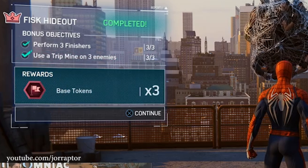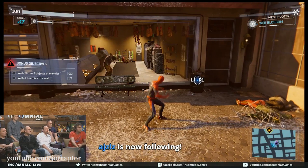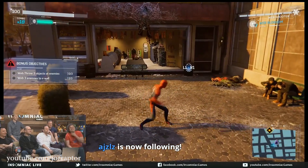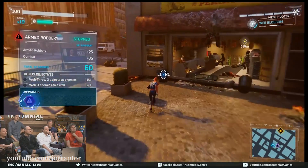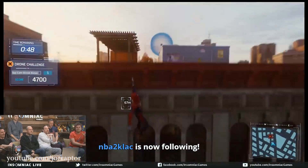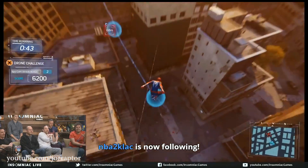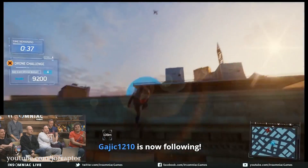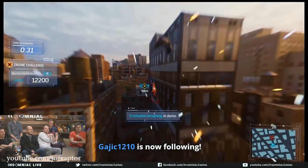You also get crime tokens for stopping random crimes that happen in the world, like store robberies or car chases, which will be dynamic — they might try to get away and you'll be chasing the cars. There are also real challenges where you have to disable bombs before time runs out or follow a drone through the city that leaves special blue bubble-type things. Your traversal will really be tested and you're rewarded based on how many blue things you collect during that run. Good to note is that you can replay these activities, just like the bases, and crimes should keep happening.